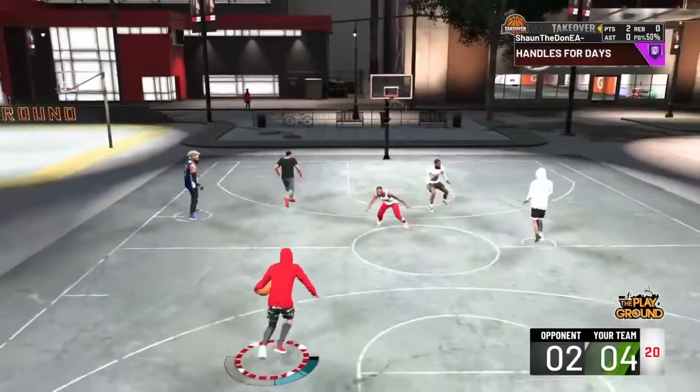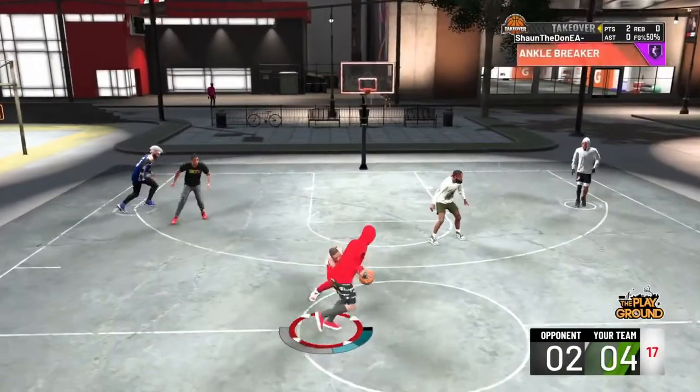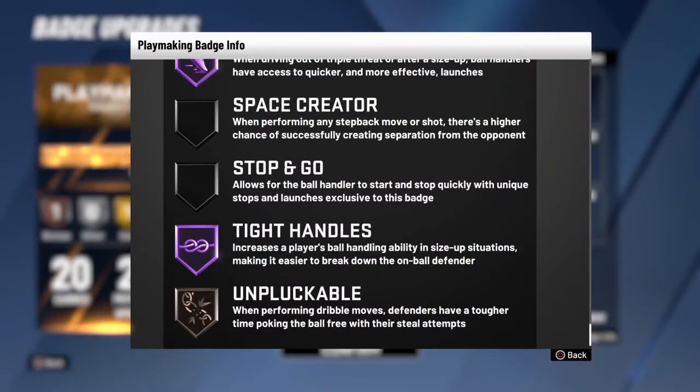Last but not least, Unpluckable. When performing dribble moves, defenders have a tougher time poking the ball free with their steal attempts. You might wonder why I don't have it at Hall of Fame — honestly, you get ripped the same no matter what tier you have it on. The only real difference between Hall of Fame and Bronze is that when somebody's spamming the steal button with Hall of Fame it'll be called a foul, whereas on Bronze it won't. I still get ripped with Hall of Fame Unpluckable, so it's not a lifesaver — the badge barely works consistently.